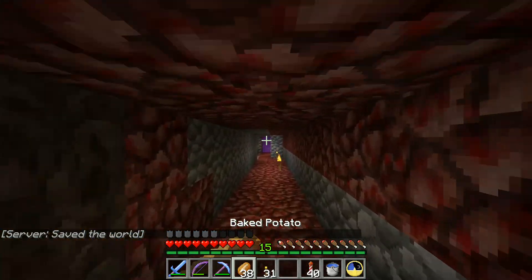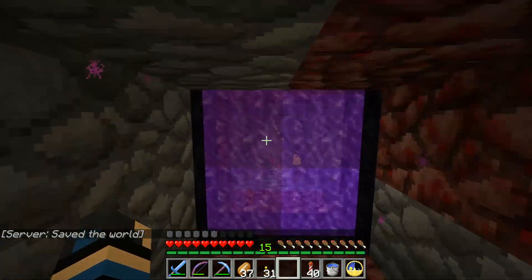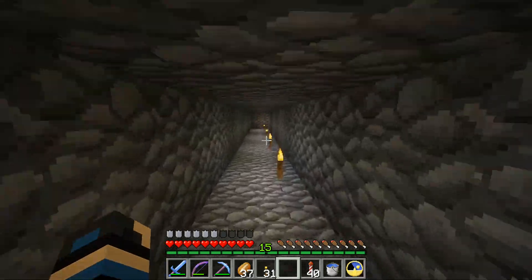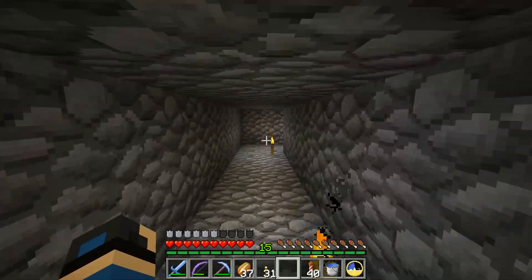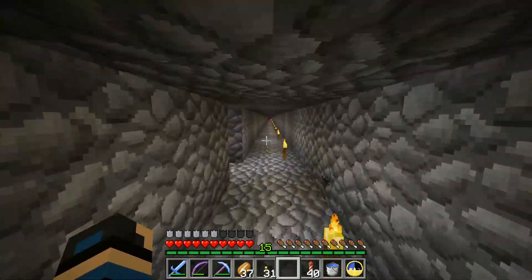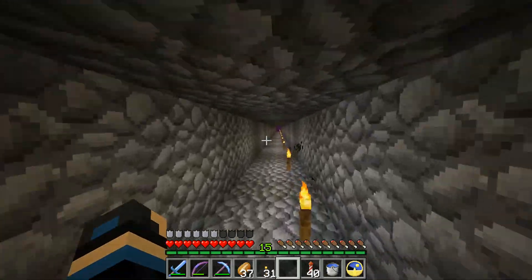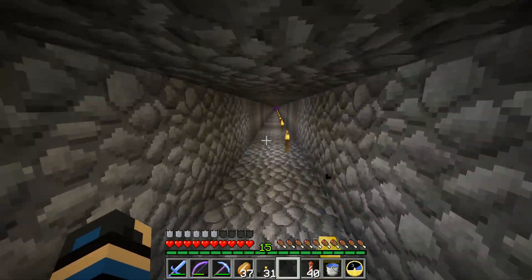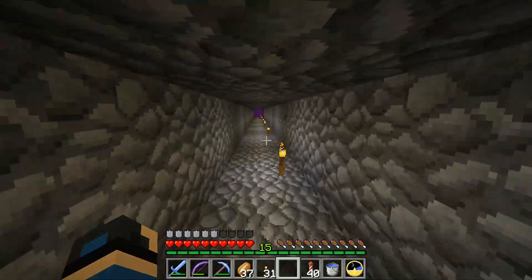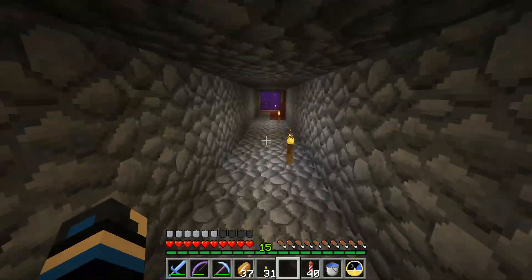This is a different way of getting ender pearls if you've got a set up like I do - use your villagers. The iron farm is great for some of the villagers, specifically the guys with the black aprons. They trade iron for emeralds, so if you have an iron farm that's a great way to get emeralds. They also take coal, and if you do a lot of branch mining you'll have diamonds as well - you can trade those for emeralds too if you need them.